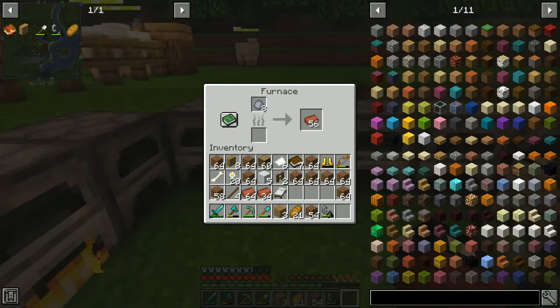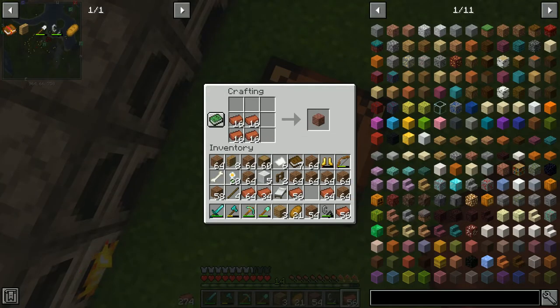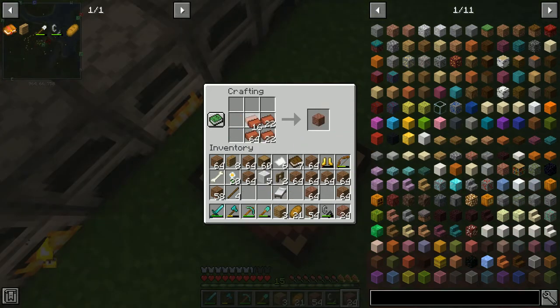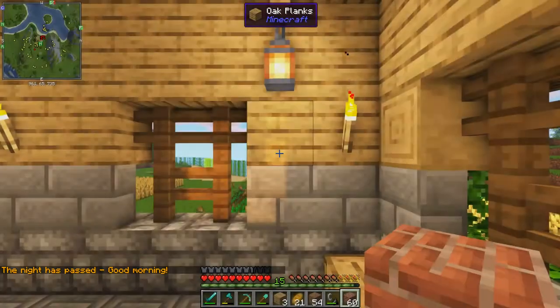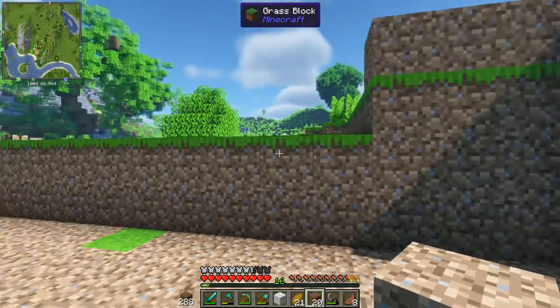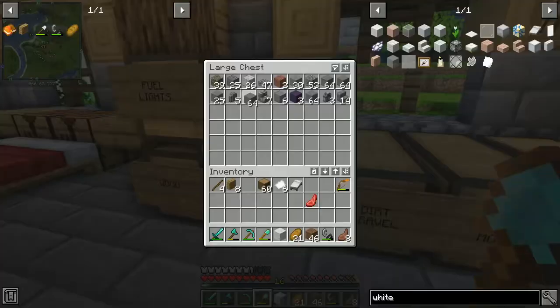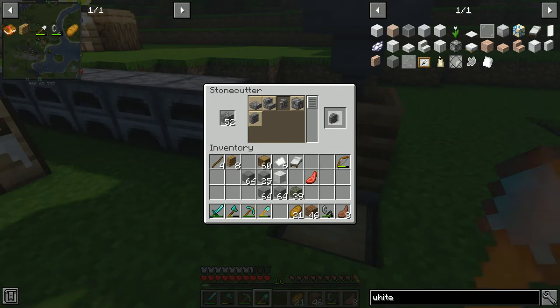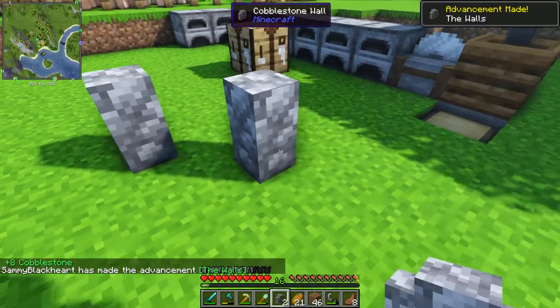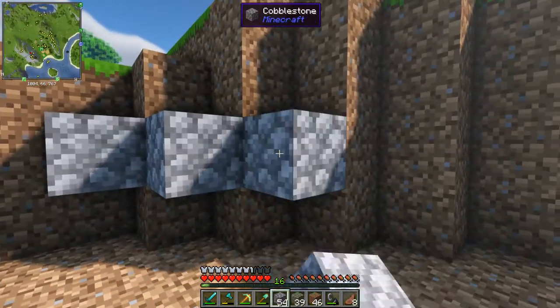Remember all that clay we found in an earlier episode? I've smelted that into bricks. You combine four bricks into a brick block — that's the crafting recipe. I really like brick blocks; they add great vibes especially for a medieval build combined with wood and stone. I've gone ahead and done most of the terraforming, but the dirt wall is too high, so I'll make a retention wall with some cobble to make it look like the land is being held from eroding.